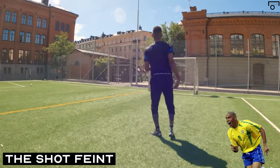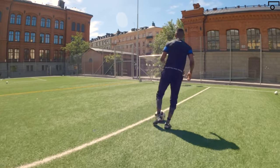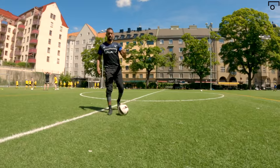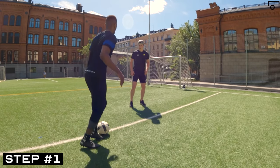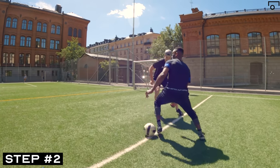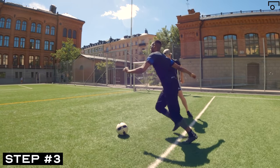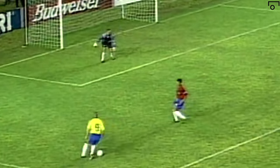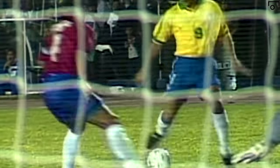Another shout-out to the OG Ronaldo for this shot feint. It's one of the most common ways to get off a shot when a defender is in a good defensive position — that's why it's here. Approach the defender at medium to fast pace, pick up your strong foot and shimmy it in the air before dropping the shoulder, feint one way, and then look to shoot. This is one of the most effective moves when you are tired, so keep it in your back pocket for the 90th minute.